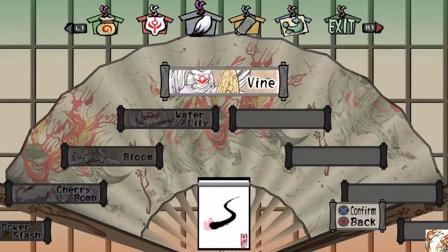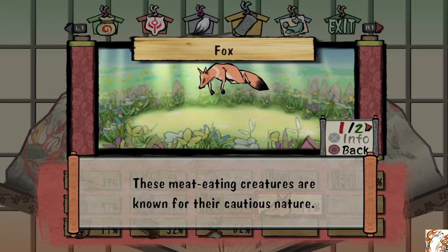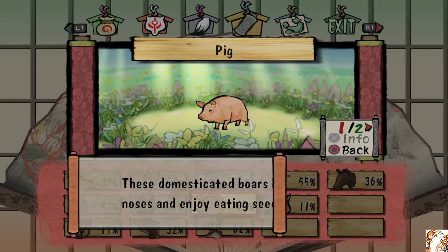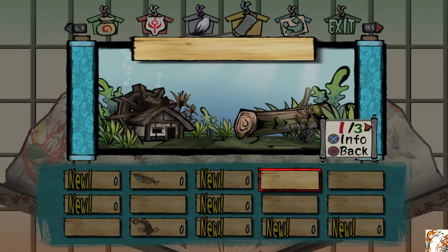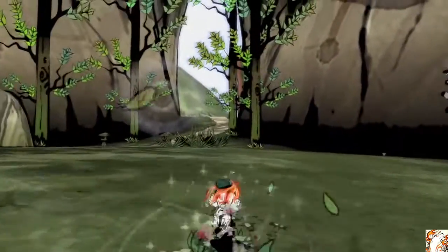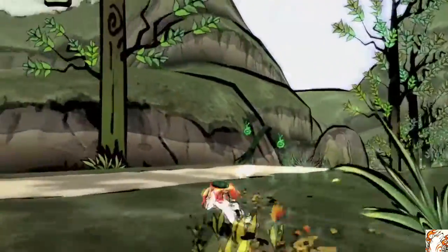I was gonna check the thing with the foxes — deer, fox, nightingale, horse, pig, fish. So there was a bomb spot, like I'm not crazy, I know I saw it. But now I don't know where it is, because I saw it when I was about to go into that devil gate.